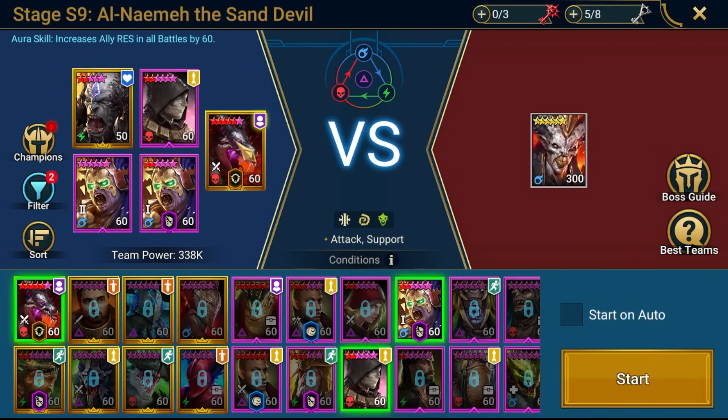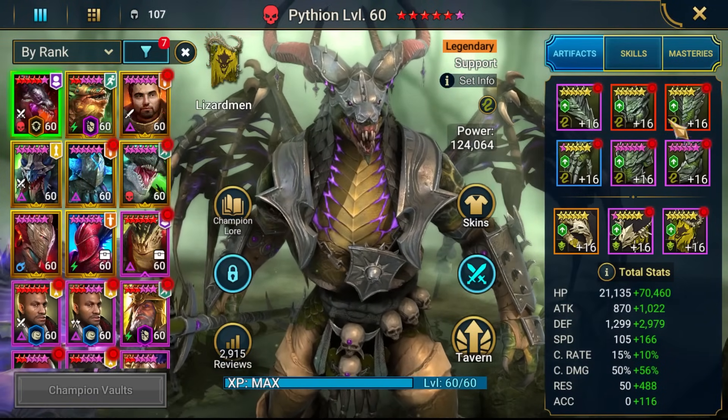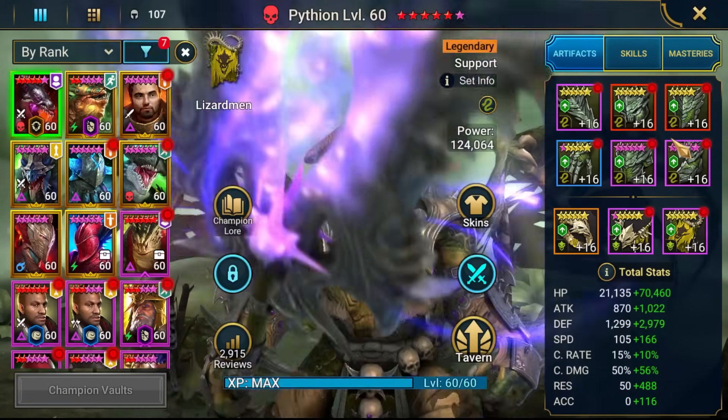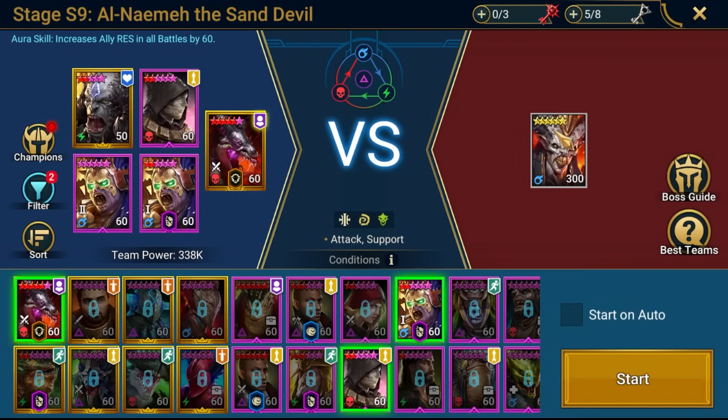Technically you can do a duo with Pythian and a Burner, but you have to have Pythian built in a certain way. I wanted to do it using the Pythian I have built for Tag Team Arena - 6P Stone Skin, 90k HP. This build isn't enough to do the duo. If you want to do the duo you need a lot more HP - definitely north of 100k, potentially a little bit more. I definitely was dying when I tried to solo it with this build; I needed the support of extra champions.